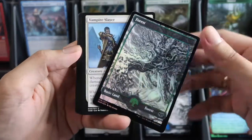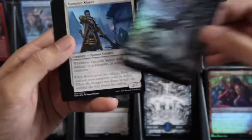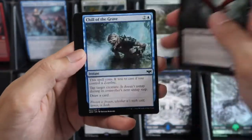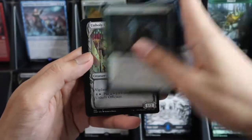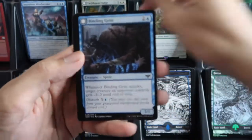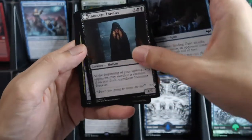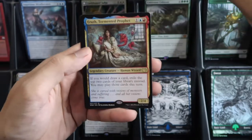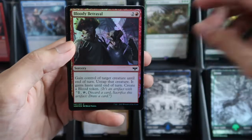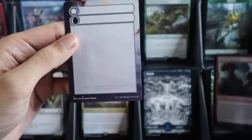We have a foil Forest. One, two, three, four — commander slot is showcase, two dual face, and our wild slot is Eruth, Tormented Prophet, and the Bloody Betrayal foil.